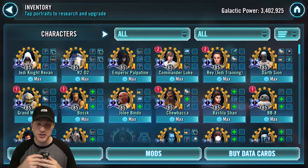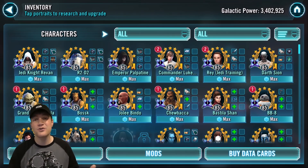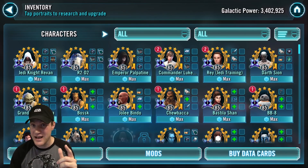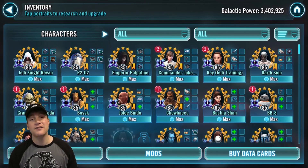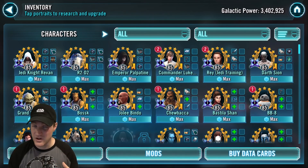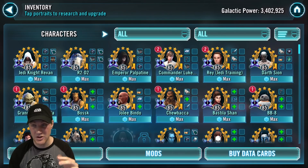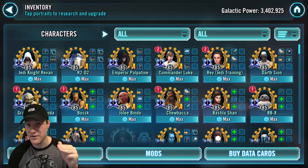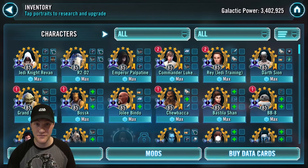I want to know — do you think I included characters that shouldn't be here, or left any out? I know a lot of people will say Kylo Ren Unmasked, but First Order just isn't viable right now — they need to get better before I put his Zeta on here. Let me know if you agree or disagree. If you enjoyed the video, please smash the subscribe button, like, and click the notification bell. Check out my Discord and Patreon in the description — peace out and may the Force be with you.